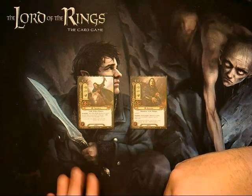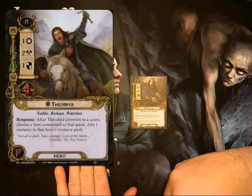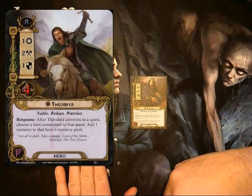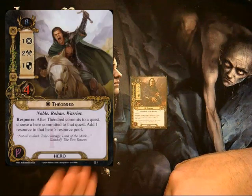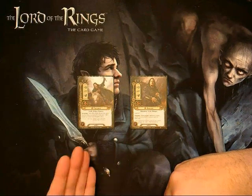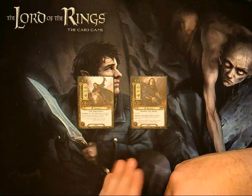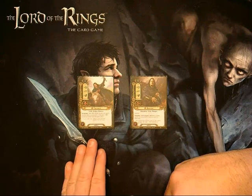To go into a little bit of detail about each card: Théodred is a Leadership hero with eight threat. He's got one willpower, two attack, one defense, and four hit points. He's a Noble Rohan Warrior with the response I mentioned — after Théodred commits to the quest, you can add one resource to a hero's resource pool, and that hero also has to be committed to the quest.